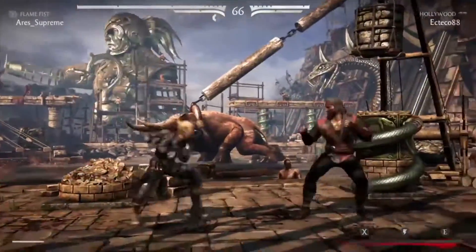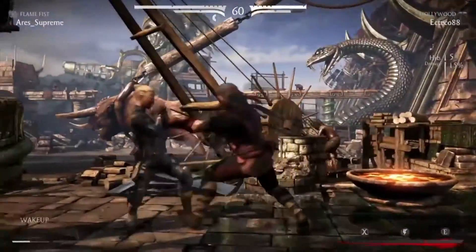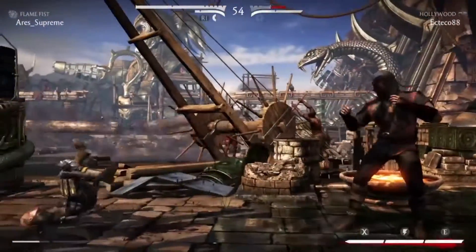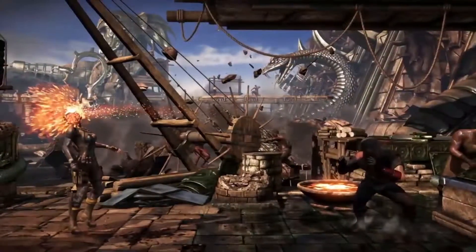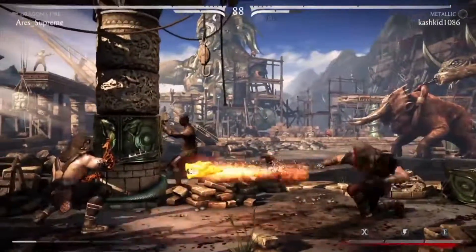It's just about timing, spacing, etc. I'm trying to keep her off me — she keeps trying to get in, and that's where she really excels. She can't counter-zone; she can try, but versus Flame Fist it's just not going to happen. As you see, there wasn't much she could do in that matchup with the way I played.